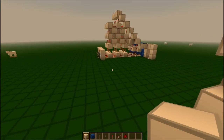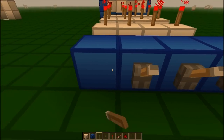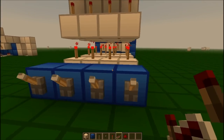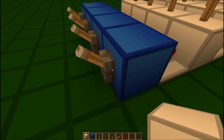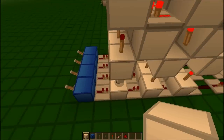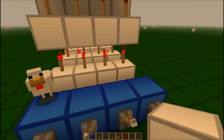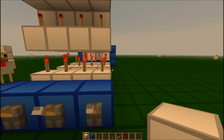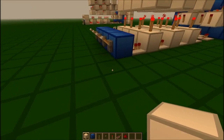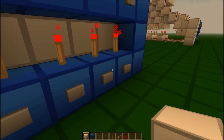Now, we want to make the input for the back. So we have as many blocks as you have inputs, with levers on all of them, which go into repeaters. This is where you set your code — you've got to make sure that you do it in opposite order, because the one on the right is setting the one on the left. So if you put it in opposite order... I want my new code to be on, on, off, off.